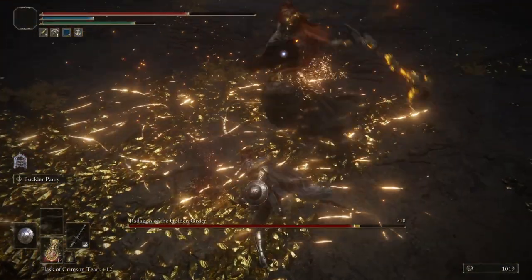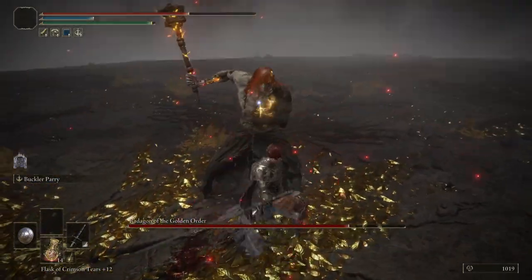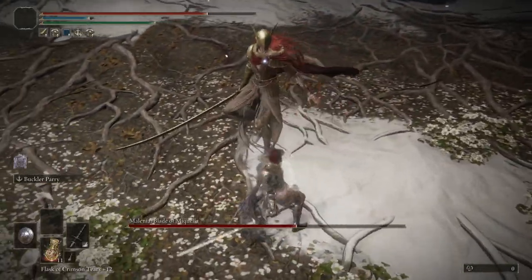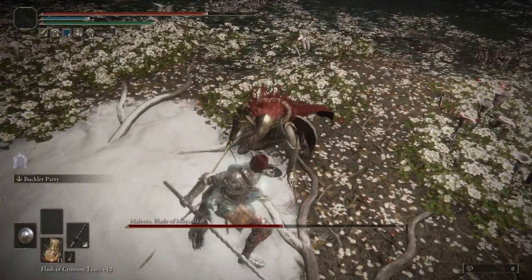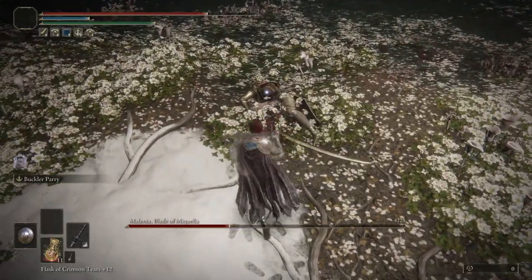And by something useful, I mean the Buckler. After doing my parry playthrough — which you can check out on my channel — I have been obsessed with the mechanics of parrying. And if you've yet to try a parry, having a blood loss inflicting Greatsword by your side is not a bad place to start.